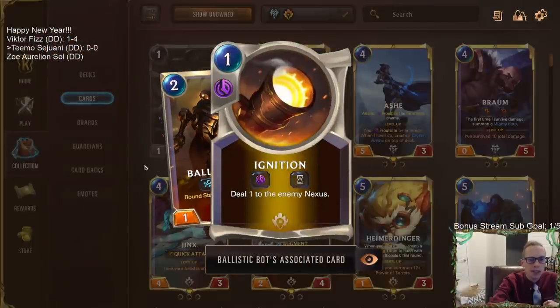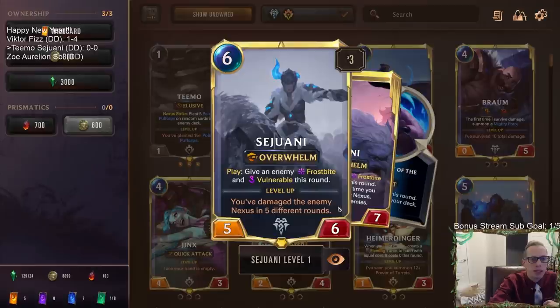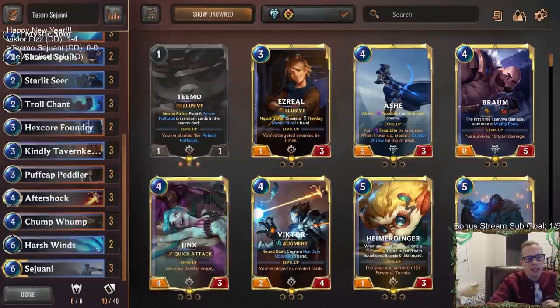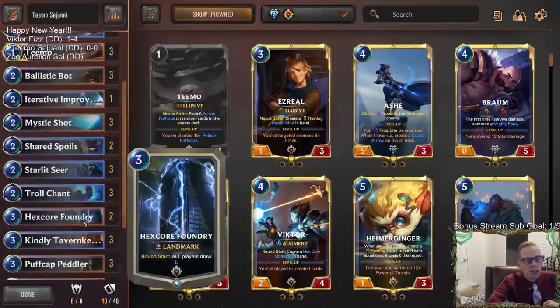Ballistic Bot creates an Ignition every turn which can deal nexus damage, and nexus damage is really important each and every turn because that's how we level up Sejuani. Once we've damaged the enemy nexus five different rounds, we have a leveled-up Sejuani. The first time we deal nexus damage each round, it's going to frostbite all enemies - a really powerful effect and really the power of our deck. When they draw their card for turn and it has a Puff Cap on it, all their things are frostbitten so they can't even open attack against us.